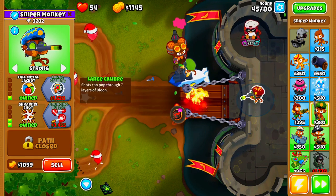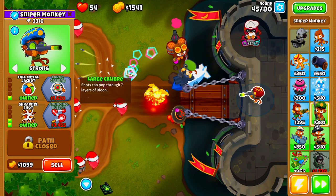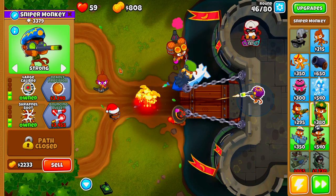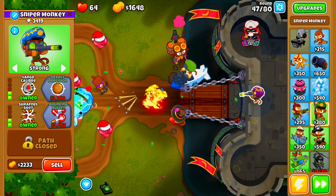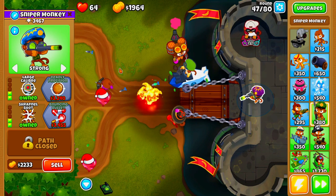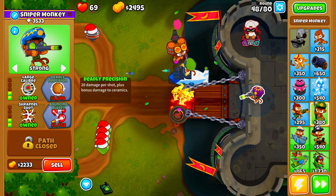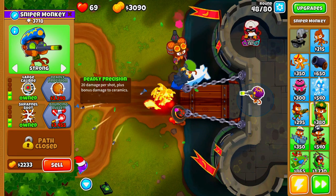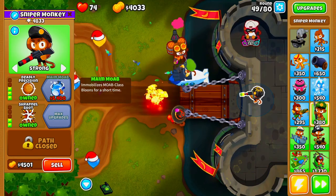Now that we've done all of that, the next thing we're going to be doing is upgrading our Sniper Monkey all the way up to Maim Moab. Other than that, there's nothing else we really need to do all the way up until round 60. On round 60, we're going to be selling a couple of towers. I'm going to upgrade the Sniper all the way up to Maim Moab and then bring you guys back on round 60.